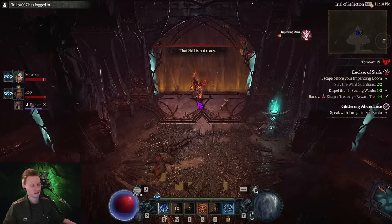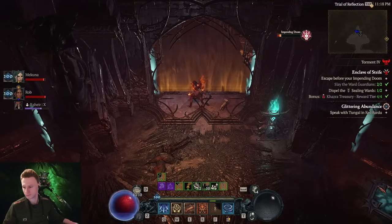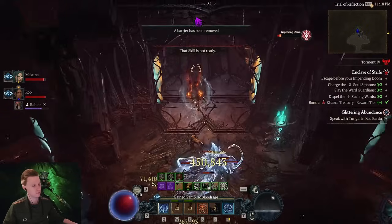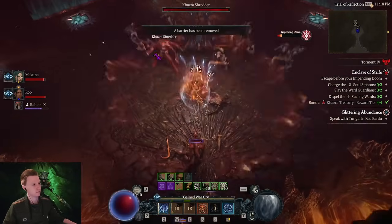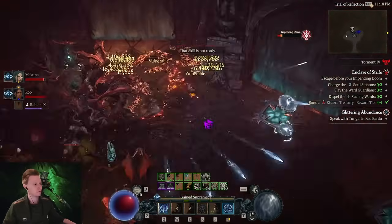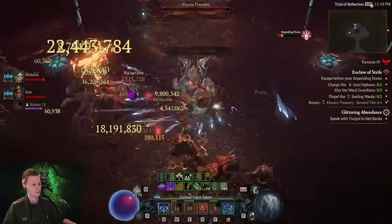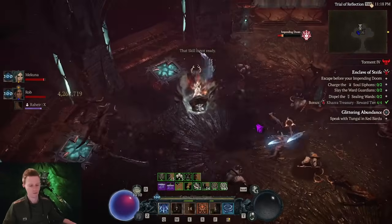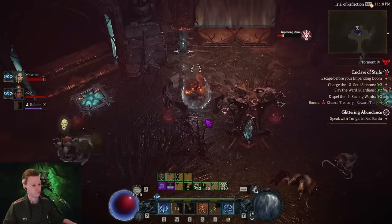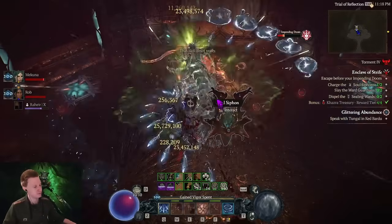Here we open the door — I just need to wait for you. Pick up the reward and open the next door. You cannot progress if your partner did not finish. Now we meet a treasure chest. This is Torment 4, the hardest difficulty, but it's already chill — if you're too slow, it's going to mess up, but that's not us. We could do this in Torment 16; T4 is already too easy for this build.